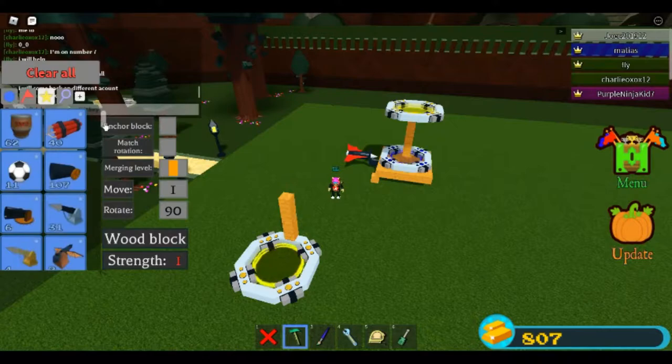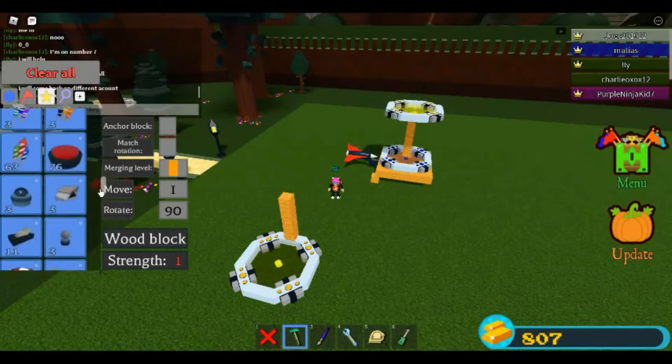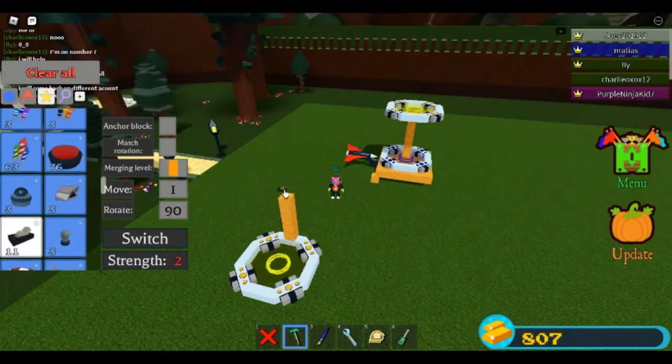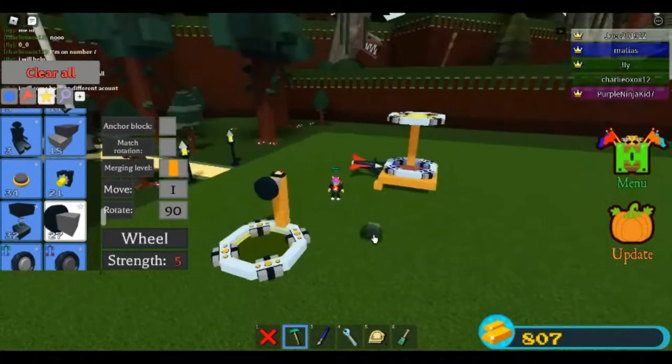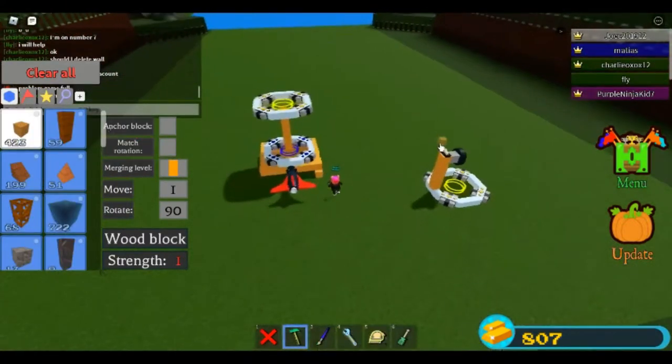Come over here and grab a switch to put on top of that pillar, just like that. Next, come over here and grab an old wheel and put it right like this, just like that. That's it — very simple.